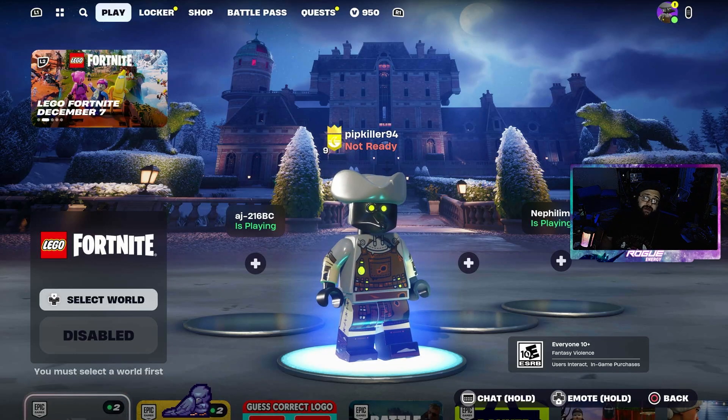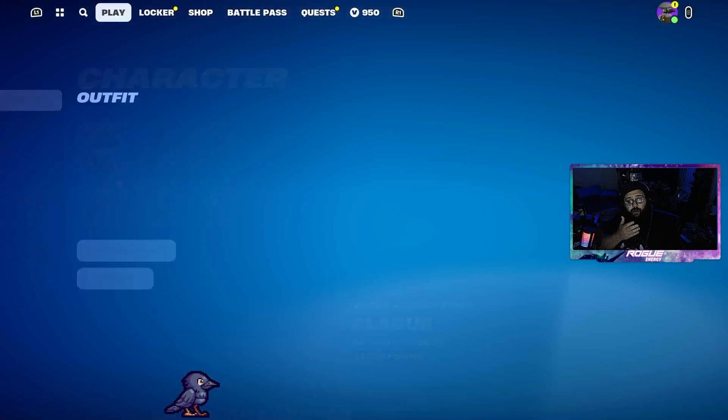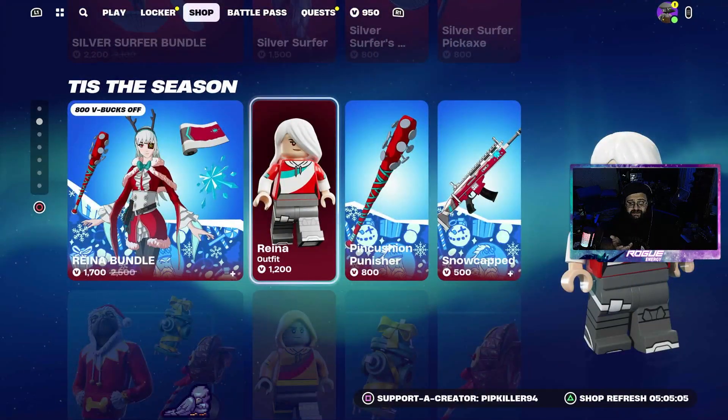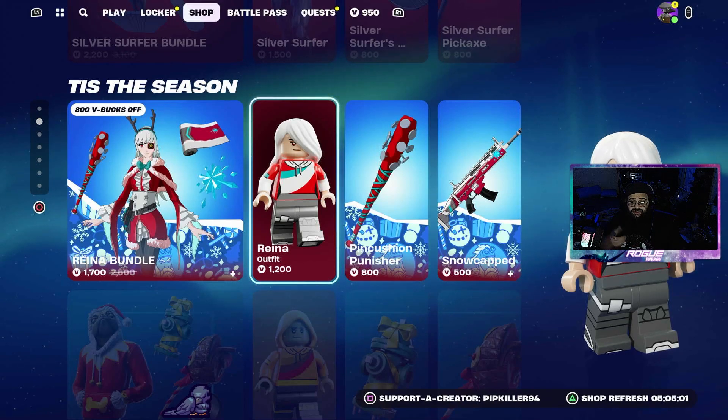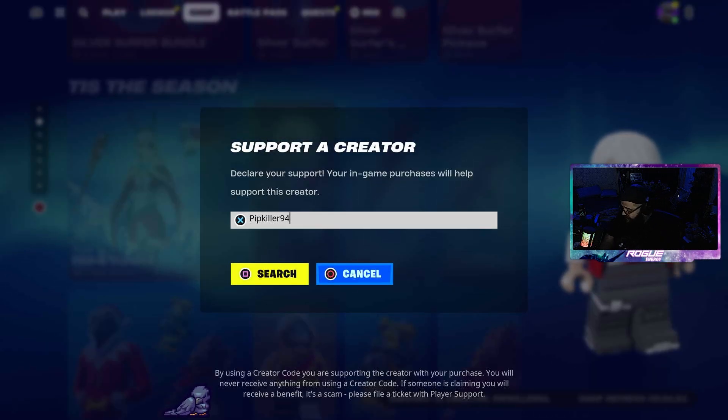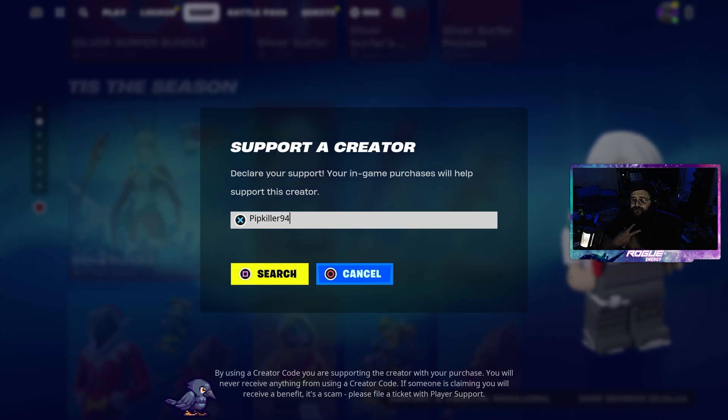Especially when you could use your money in the Epic Shop — go get some skins in Fortnite that might have LEGO versions, like these. When you do that, you can always use code PIPKILLER94 as a thank you for me telling you the easy way to do this without having to waste your money. That'll do it for this one. If you watched all the way through on YouTube, thank you guys so much, I appreciate it. And as always, we'll see you next time!